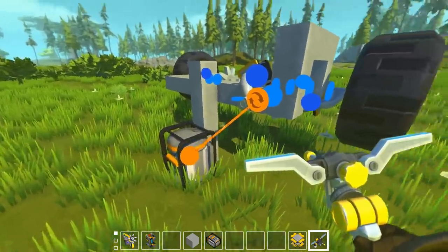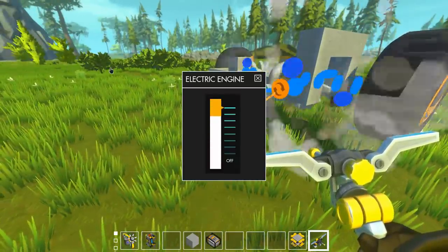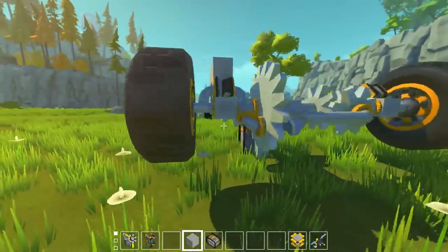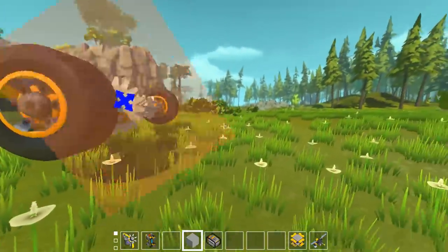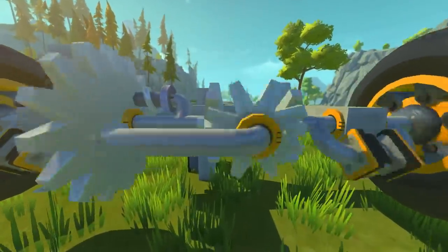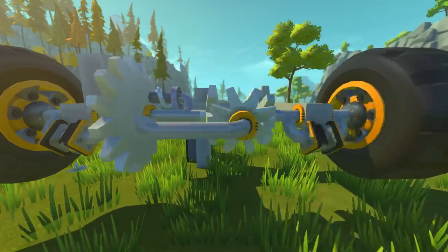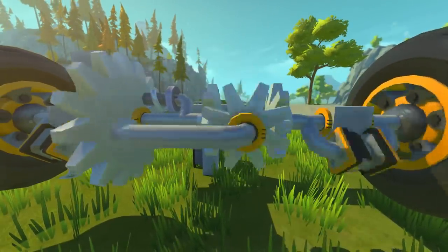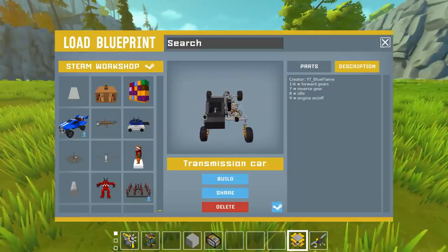I've got a setup here with an electric engine hooked up to this bearing, and I should be able to power it. There we go — powering those wheels. Let's see what this differential looks like while it is driving. Here is this differential in action — it's basically the same thing as what I made in a very similar manner, except the parts have been a little more separated. This looks like a really well-functioning rear differential.